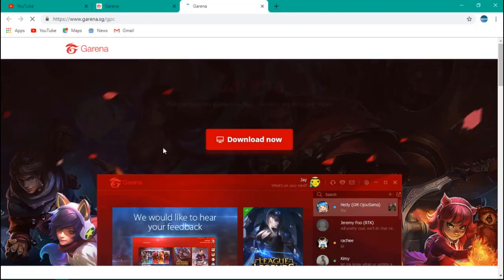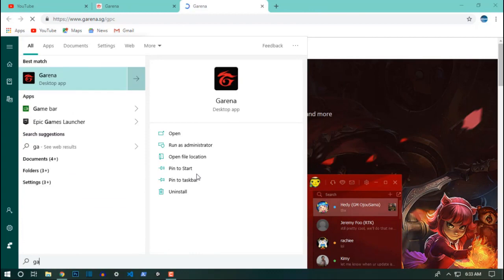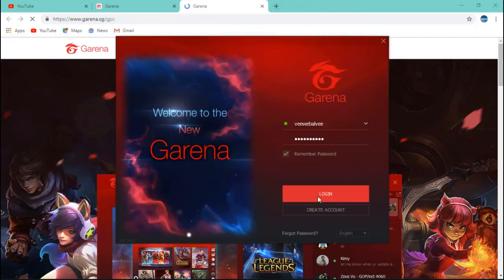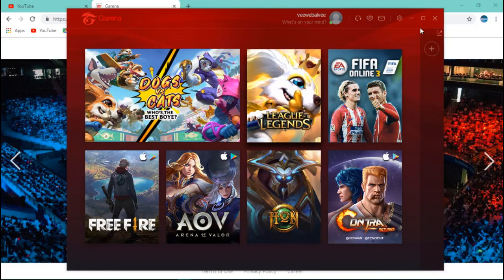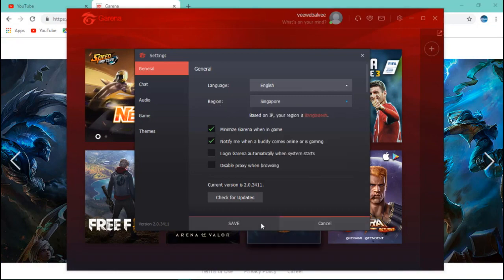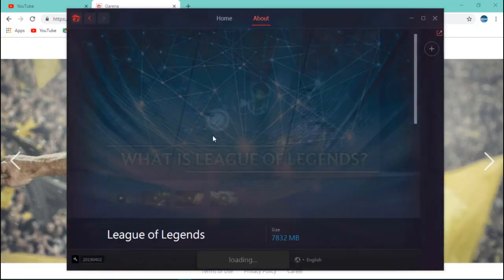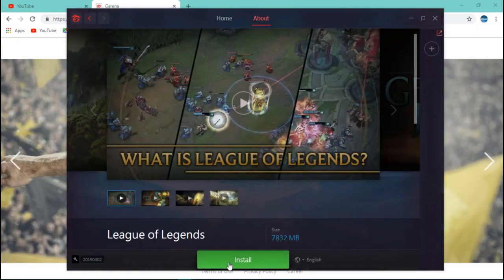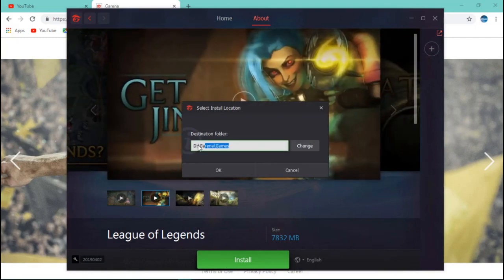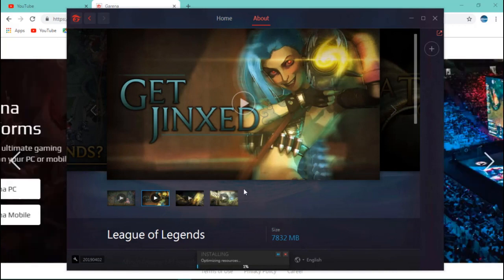Go ahead and install the software and after that launch the Garena app. Create an account on Garena Singapore and then log in. After logging in, go to Settings and select your region to Singapore, then save. Click on League of Legends — it's about 8 gigabytes — just hit Install, select a path in the Garena games folder, and click OK. Then it will download and you just have to wait, and after that you can play on the Singapore server.